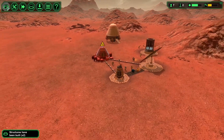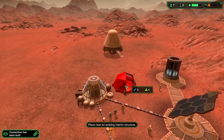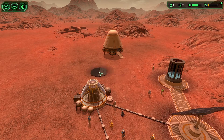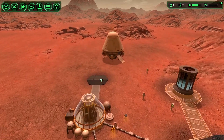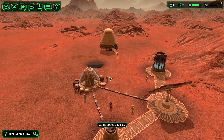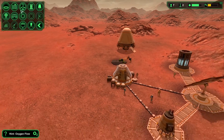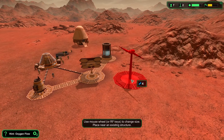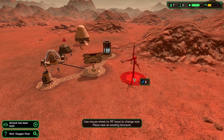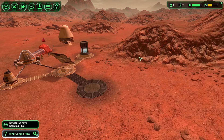So now we can start working on some other base things, like an airlock so that our guys can get inside. Let's put it over here as the entrance. Let's speed up the game to two times so that things are built a little bit faster. Let's also build a wind turbine so that we're not just depending on the sun, because of course it will become night and there won't be any sun — but at night there will be wind.